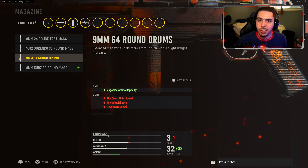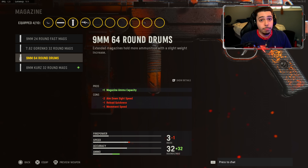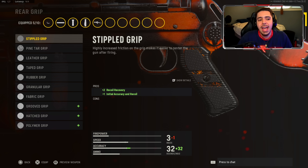When you reach around level 50, you unlock the nine millimeter 64 round drum. You are taking out enemies left and right — multiple of them — without having to reload. My biggest struggle using the MP40 was the super small magazine, so you gotta have this on or you're just going to get caught off guard reloading and end up dying.